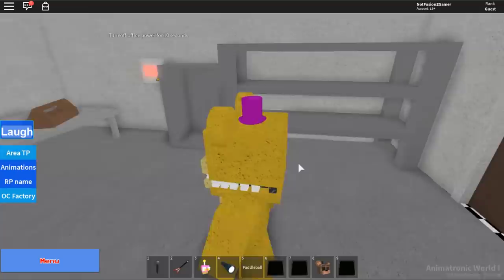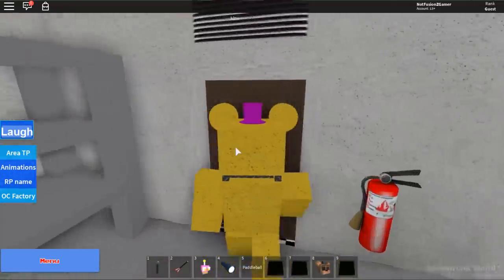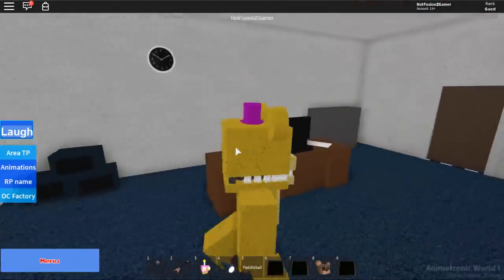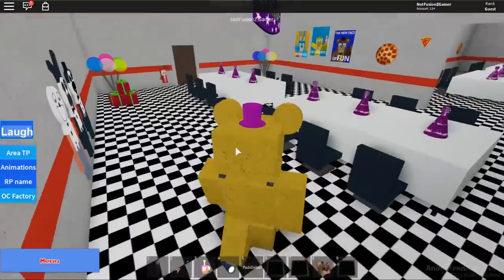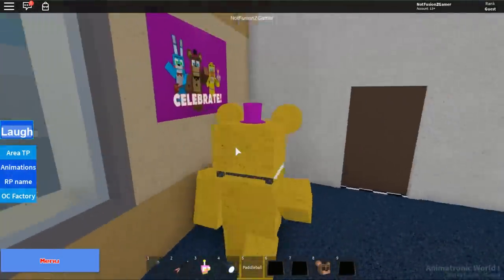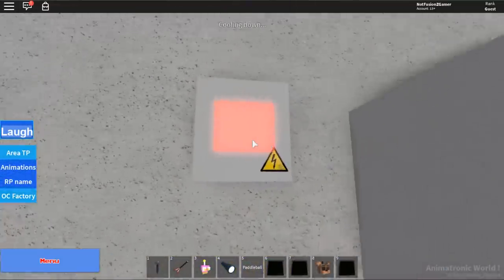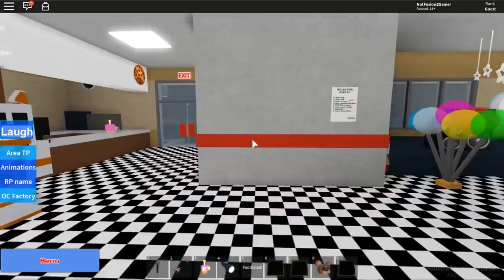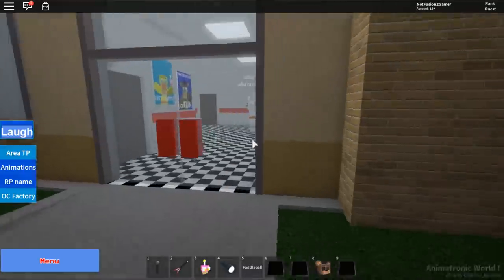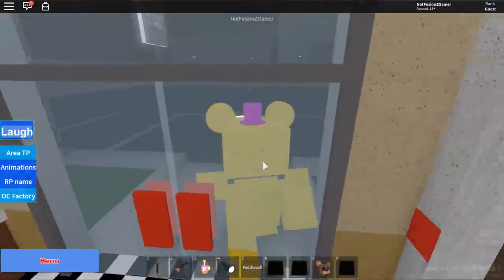There's a 'turn off power' button — let's do that. Turning off the power for 10 seconds. There's an office right here and then back to the dining room. That's a cool office with a window viewing area. I pressed the power button but can't really tell if it worked — it says cooling down. What's this door right here? You can't go in here for whatever reason — that's weird.